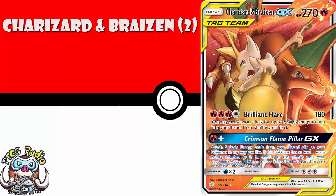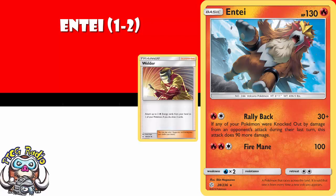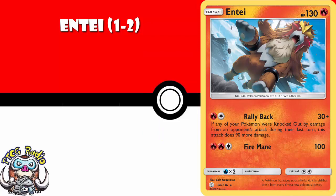One to two copies of Entei. Entei is going to be a nice little tech in Fire decks. If you had a Pokemon KO'd the previous turn, you do 120 for two energy — that is a Welder. It's the kind of thing where you may well want to put it into pretty much any Welder deck. You might not, but you might. And for that reason, I think you need to have a couple copies of it lying around in your binder.